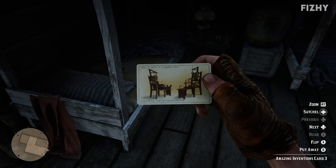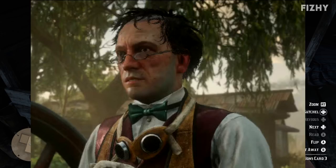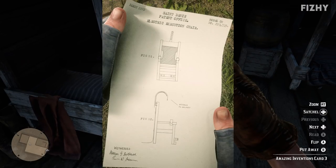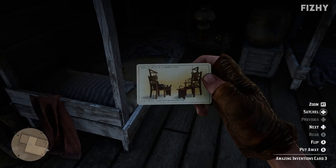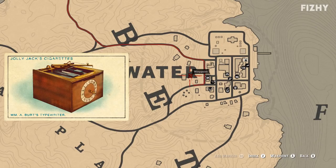The electric chair was initially invented around the 1880s as a more humane means of execution. In-game we can find one being constructed by a character named Andrew Bell III, and through the Mercies of Knowledge side mission chain we can see an electric chair in action — however it goes wrong, instantly kills Bell, and inflicts tremendous pain on the subject. So maybe the electric chair is not as humane as people may think.